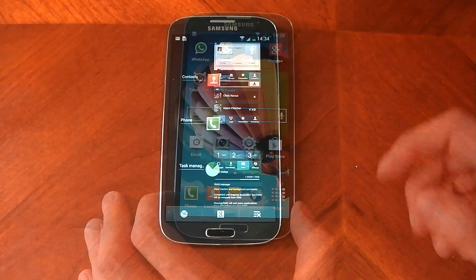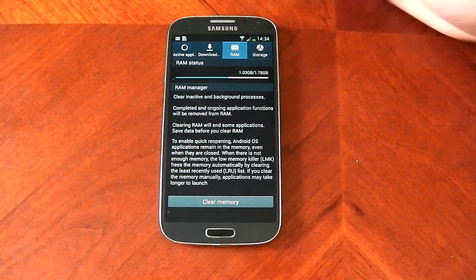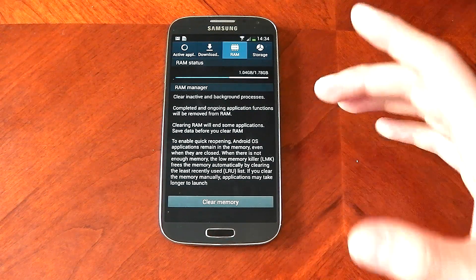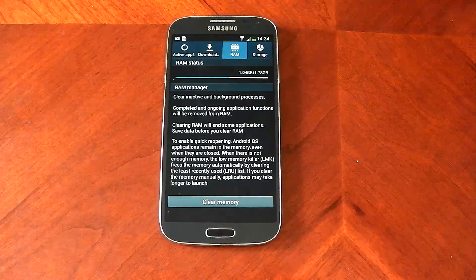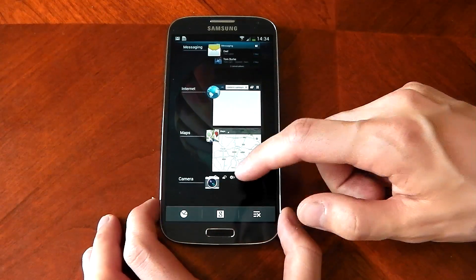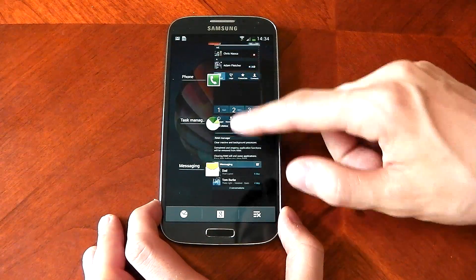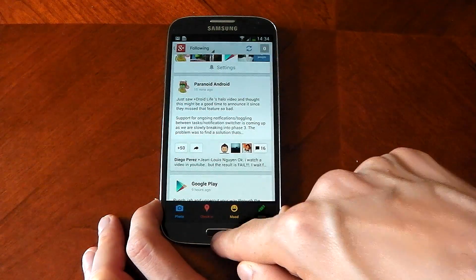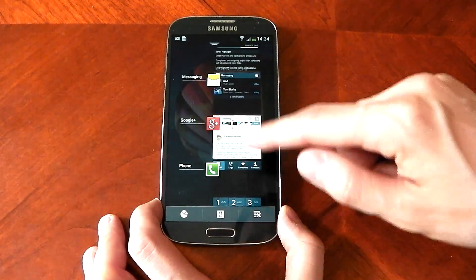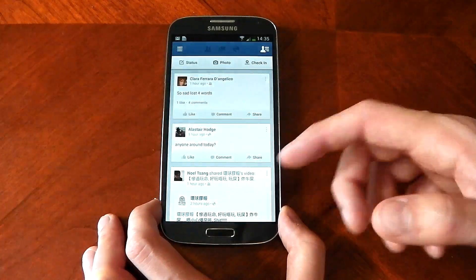Moving on to multitasking. I've got all these apps open and in the RAM manager I'm now using 1.03 gigabytes out of 1.78 GB, up from the 780 MB I had with nothing open. Let's test how fast we can switch between apps. Going from the messaging app straight into Google Plus — it's ready to go with no reloading, which is nice. Jumping into the Phone app, you can quickly call someone. Jumping into Contacts — it's all very quick and fast, as you'd expect from a device with 2 GB of RAM.